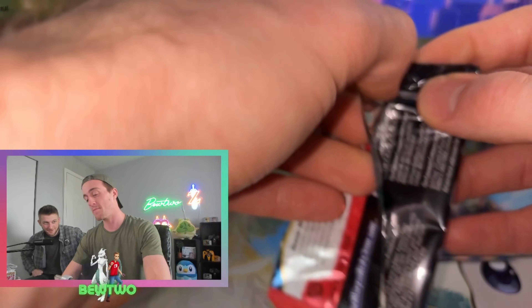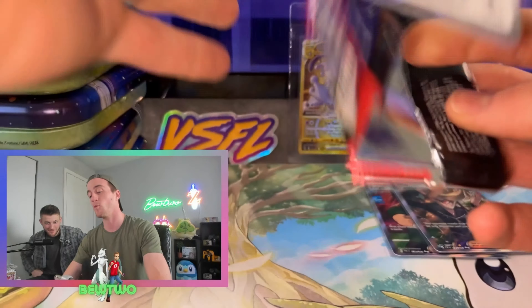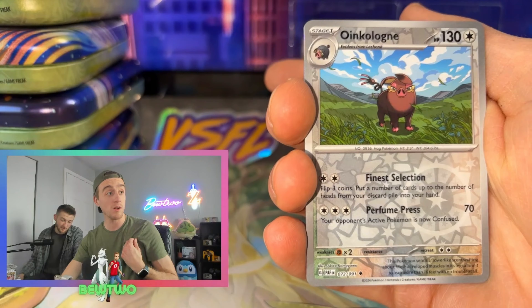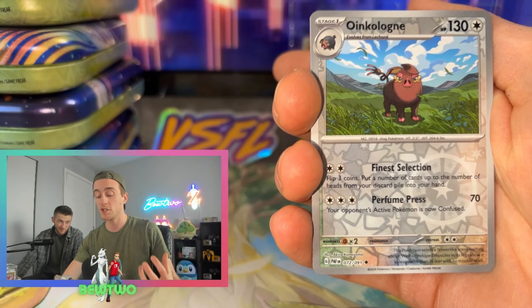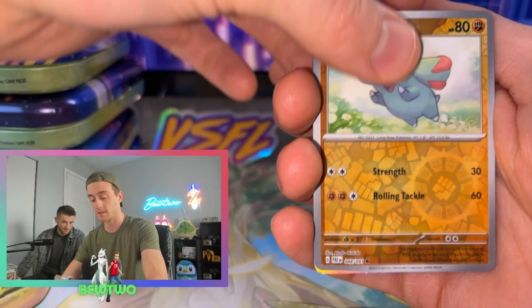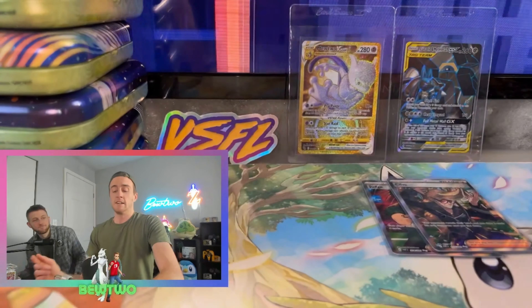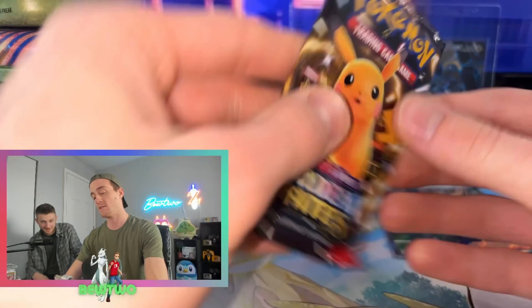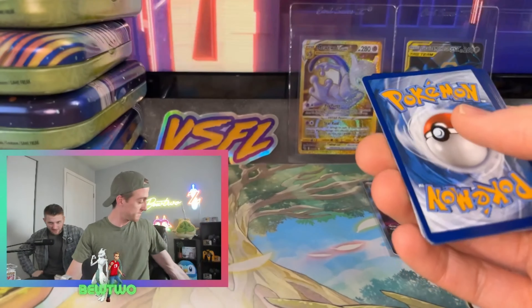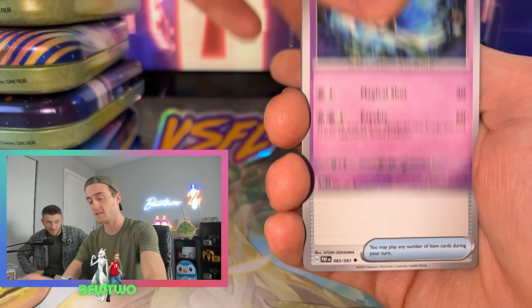I don't know if that's a step up or a step down, but we're going to say we're heating up still. Whimsicott. Reverse Holo Oinkoleon. No Shiny. Come on. Hope is diminishing rapidly. Not as far pull rates on these tins as I was expecting, honestly.